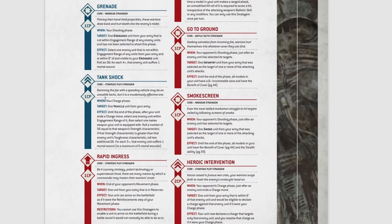Tank Shock costs one command point. When — your charge phase. Target one vehicle unit from your army. Effect — until the end of the phase: after your unit ends a charge move, select one enemy unit within engagement range, then select one melee weapon your unit is equipped with. Roll a number of d6 equal to that weapon's strength characteristic. If that strength characteristic is greater than that enemy unit's toughness characteristic, roll two additional d6. For each five plus, that enemy unit suffers one mortal wound, to a maximum of six mortal wounds. A great little ability — I like Tank Shock.